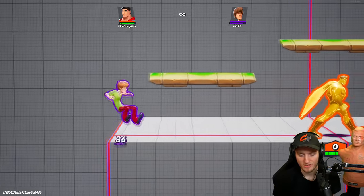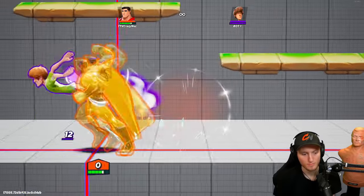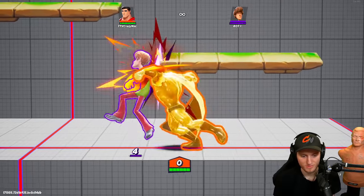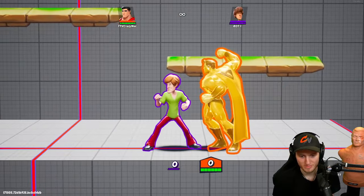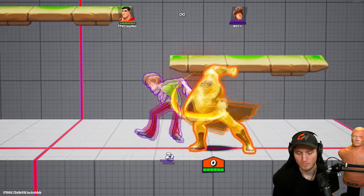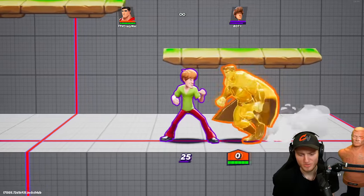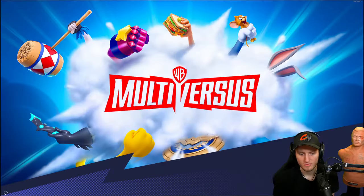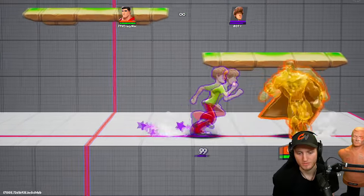Is nair always true? At zero it depends on the character. Sair is always true no matter the character. Nair depends on the character and percentage. Do you ever use dash attack? I don't really use it — if somebody's not jumping a lot I thought I'd keep the models but it's too slow.